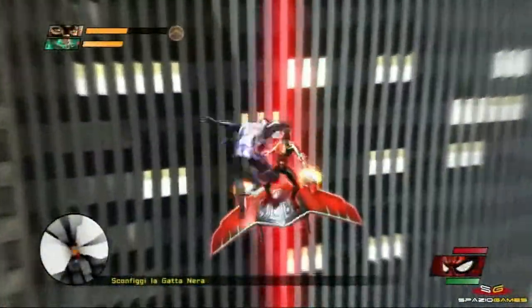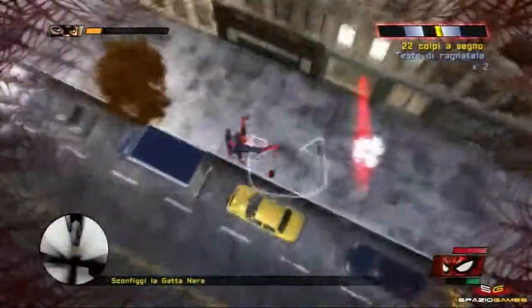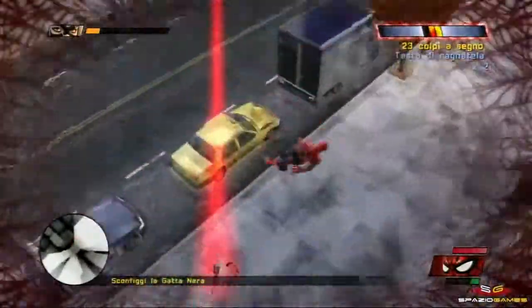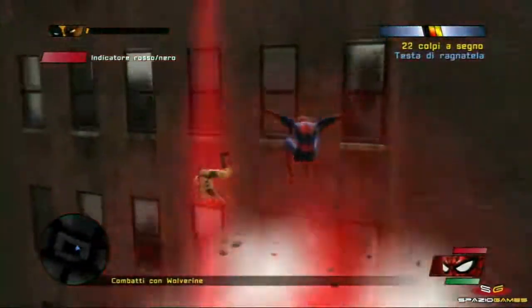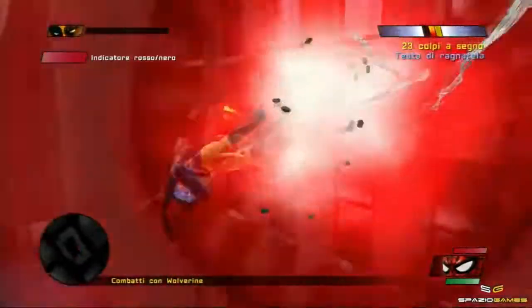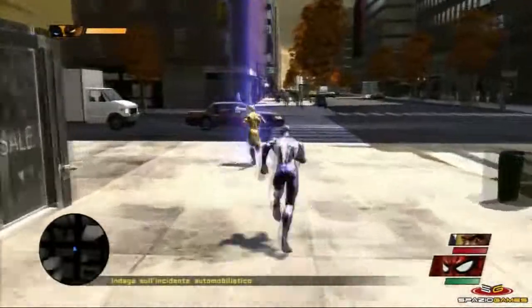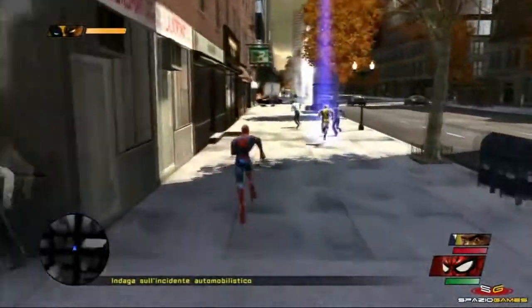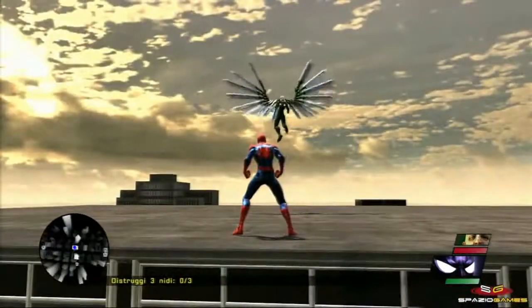Durante l'avventura, gli eroi e i nemici che incontreremo si renderanno disponibili ad aiutarci dopo averli convinti attraverso particolari eventi. La fascinante Black Cat, ad esempio, dovrà essere battuta in una sfida di combattimento ed agilità, mentre il celebre Wolverine, dopo un duro scontro, ci farà delle domande sul mondo di Spidey, a cui dovremo rispondere correttamente, dimostrando di non aver perso coscienza a causa dell'infezione. Ottenuta la loro fiducia, potremo chiamarli in nostro aiuto quando avremo riempito un apposito indicatore. Il nostro allineamento è importante: se sarà positivo potremo scegliere tra uno degli eroi sbloccati, mentre se saremo cattivi potremo essere aiutati solo dai nemici sconfitti sino a quel momento.